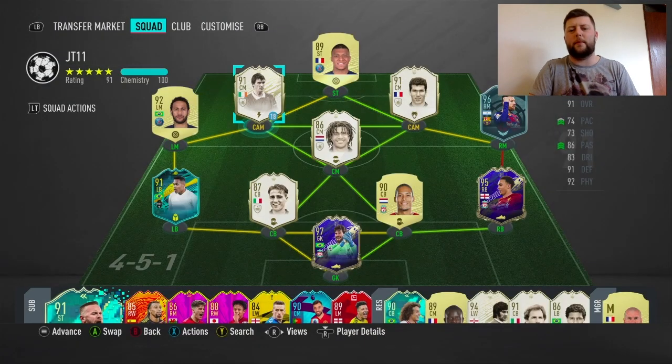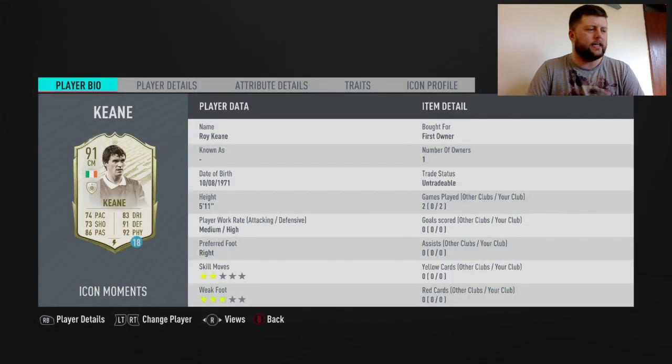What is going on guys, today we are looking at Prime Moment Roy Keane - he is a loan card that came out a couple of days ago. I've got his baby from the baby icon SBC and to be honest he's not a bad card. He's not the most meta in the world - two star skills, three star weak foot is a little bit trash, but let's see what we can do.